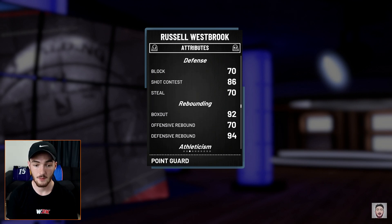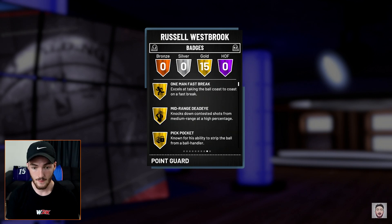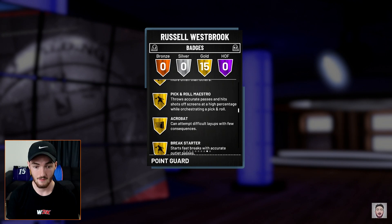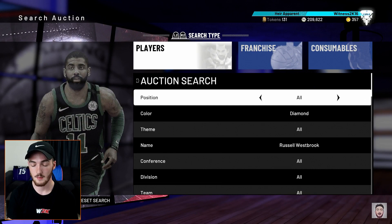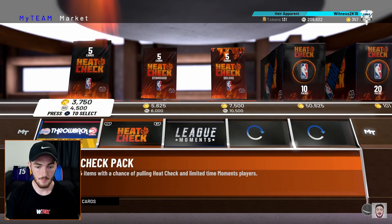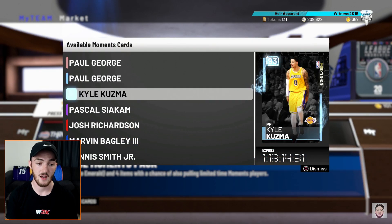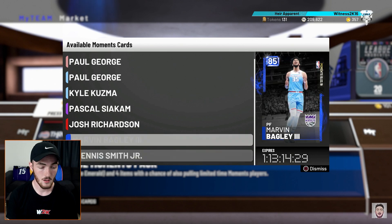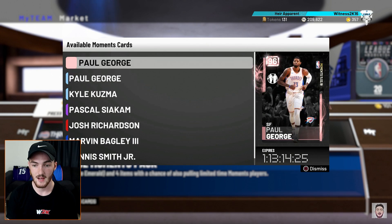The speeds — I didn't realize it was 98 on the speeds, that's solid as hell. He has no Hall of Fame badge but he does have 15 gold so he's pretty good. His price is going to drop pretty quick in my opinion. But those are honestly the best moments still — there's the diamond PG plus diamond Kuzma.